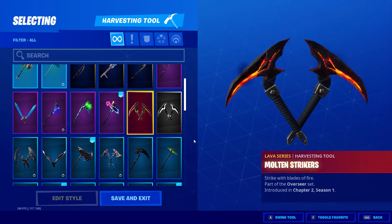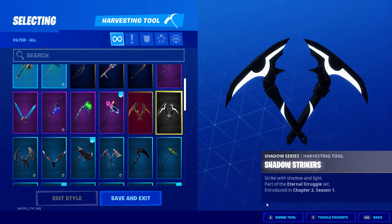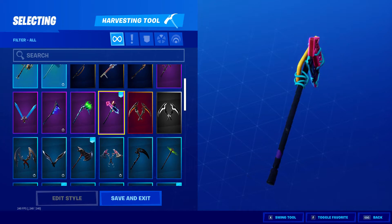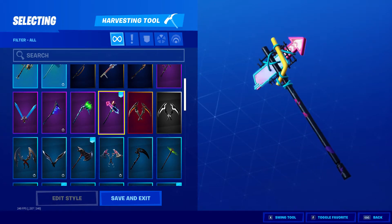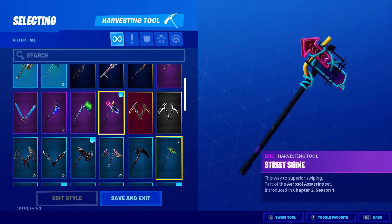Then we have Molten Strikers — really nice animation on this one. This one I bought yesterday. I really like this — it's the Street Shine Aerosol Assassin. This is the one you could win, but they brought it out into the shop.